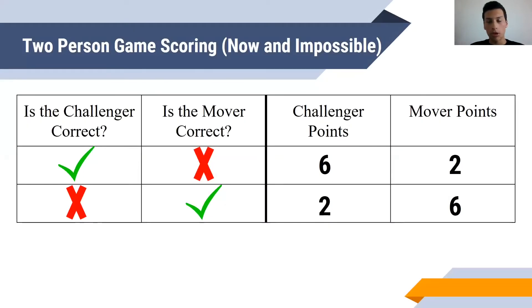Let's start off with two-player games, which is easier. If the challenger who calls either now or impossible by picking up the Flub cube is correct, they get six points, and that means the mover is incorrect and they get two. And if the challenger is incorrect in a now or impossible challenge, then they get two and the mover gets six. So it's very simple: if you're correct and you win, you get six, and if you're wrong, you get two.